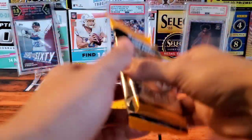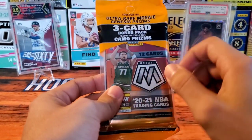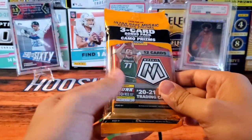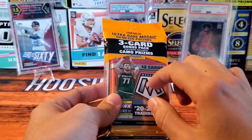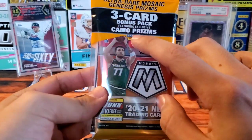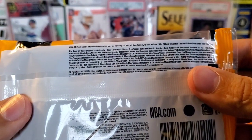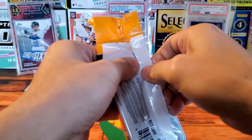What is up everybody, Hoosier Pulls here — today I'm so excited because we are finally opening Mosaic. I have a Mosaic cello pack as well as a blaster. We're going to open the cello pack first. This was $14.99 on Target online — you get 12 cards per pack, then a three-card bonus pack featuring the camo prisms. Here are all the different inserts and parallels that you can get.